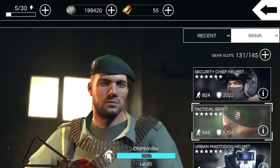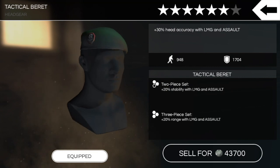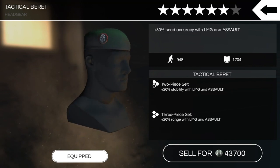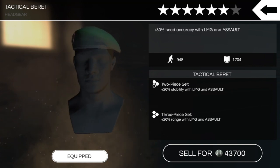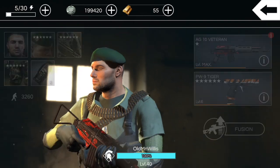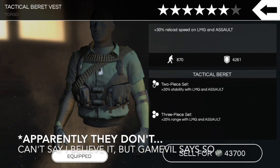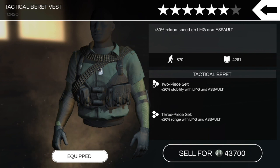I'll give you a quick view of my loadout. I know there are still a lot of people who don't have this gear — it is six-star gear after all, not the most common. The tactical beret head piece gives plus 30% head accuracy with LMG and assault, 948 portability, 1704 defense. Two-piece set gives plus 20% stability with LMG and assault, and the three-piece set gives plus 20% range. You should be getting an answer soon on whether those bonuses stack — I believe they do.